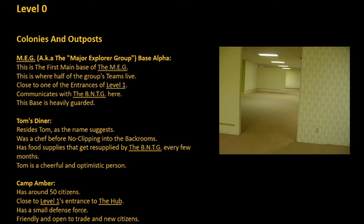Tom's Diner: Tom, as the name suggests, was a chef before no-clipping into the back rooms. He has food supplies that get resupplied by the BMTG every few months. Tom is a cheerful and optimistic person. Camp Amber has around 50 citizens close to the Level 1 entrance to the hub, has a small defense force, and is friendly and open to trade and new citizens.